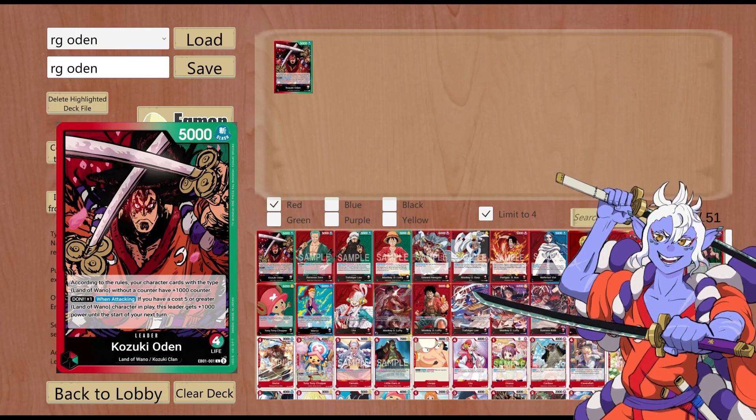We're going to start with the leader: Red Green Kozuki Oden. Five cost, slash attribute. According to the rules, your characters with the type Land of Wano without a counter have plus 1000. This first part of the effect means all of your non-counter Land of Wano character cards have plus 1k counter. This is really strong and honestly ridiculous. Dawn x1 — when attacking, if you have a five cost or greater Land of Wano character in play, this character gets plus 1000 power until the start of your next turn. This means when attacking it's a 7k body, and on your opponent's turn it's a 6k body.